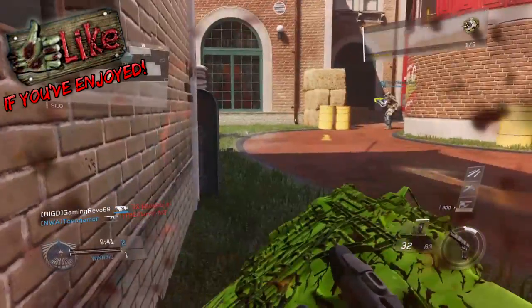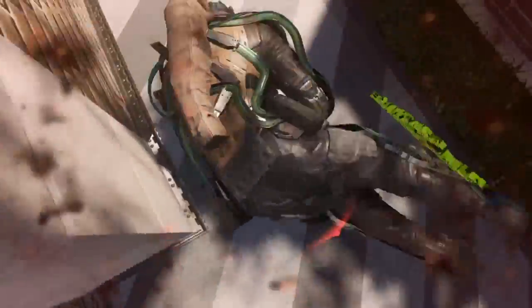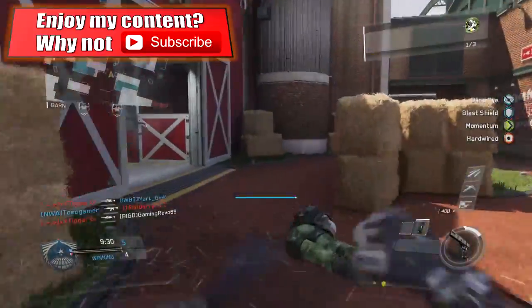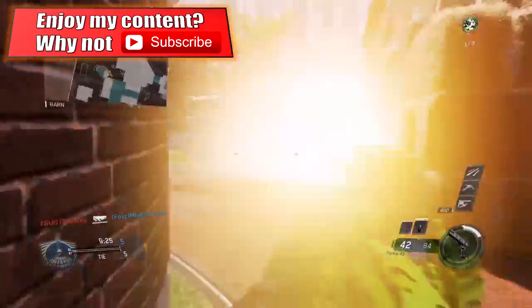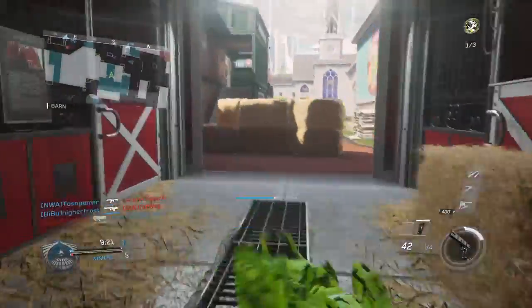This first easter egg is pertaining to Shadows of Evil — in fact, both of these easter eggs are pertaining to Shadows of Evil — and I was made aware about this by a guy called Tyler Han over on Twitter. I will leave a link to his Twitter down in this video's description. So this first easter egg is a small one that can be found on the Throwback map, and it's regarding Shadows of Evil.